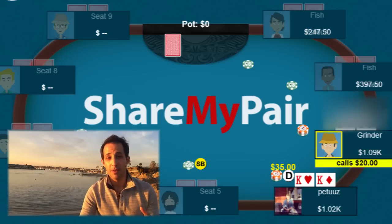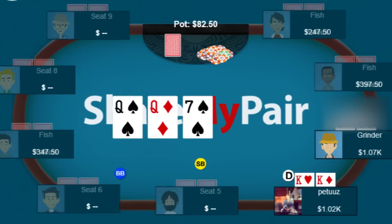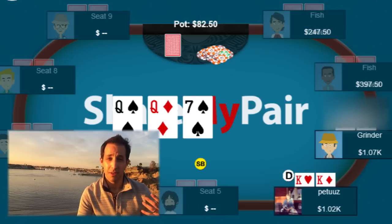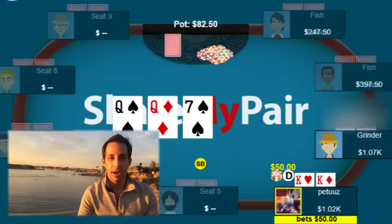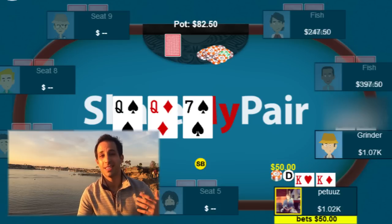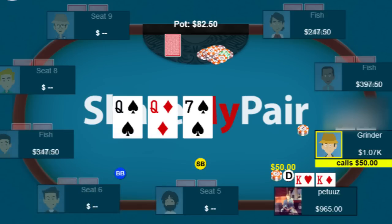You make it $35, it folds back to your opponent, he calls, and we go heads up to the flop. The flop comes queen-queen-7 with two spades — pretty decent for us, but a little scary because our opponent could have a queen. He checks, we bet $50 into $82, which is fine. You could even bet something like $40 on this sort of dry board to give yourself a better price when bluffing. But $50 is fine. He check-calls and we go to the turn.